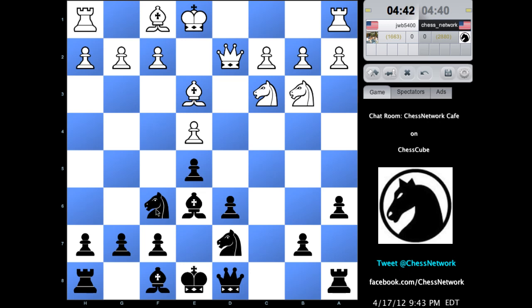This knight wants to be in a spot to watch this guy. I'm going to stop this g4 idea and see how white responds. I might not want to castle kingside anytime soon. There is sometimes a purpose in just leaving this rook on the h-file. The candidate moves that jump to mind are rook c8, queen c7, or b5.